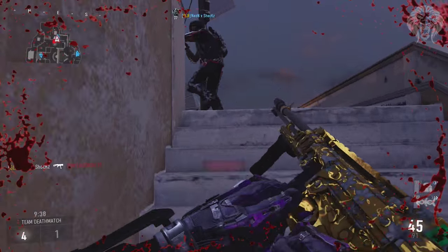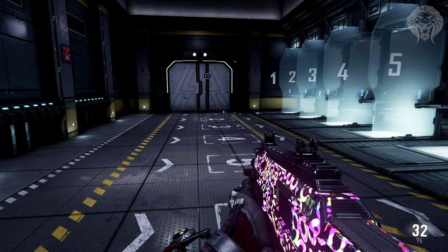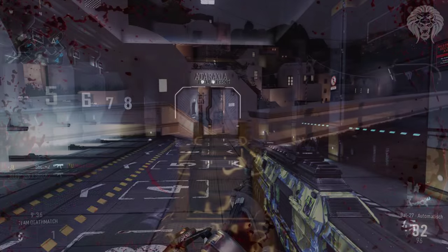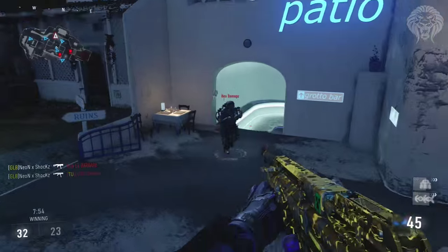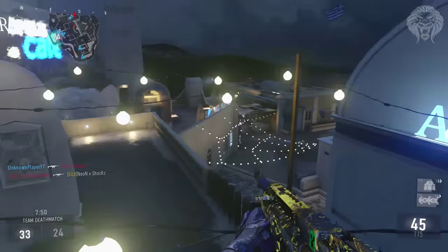A few weeks back I showed off four leaked camos found in the game files — the Psychedelic, which is the pink one, the Backdraft which is the fiery one, plus Tiki and Lagoon which were confirmed camos. We still don't know anything about those last two. We know there are corresponding weapon camos for Tiki and Lagoon, but we haven't heard anything about how or when we'll be able to receive them.